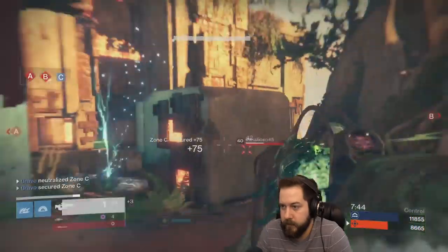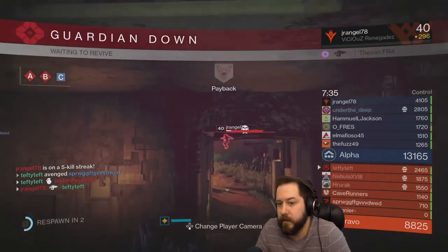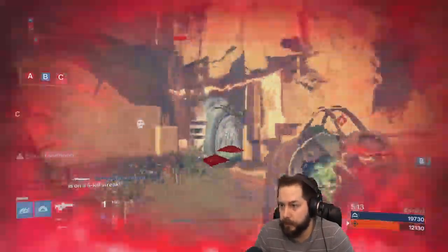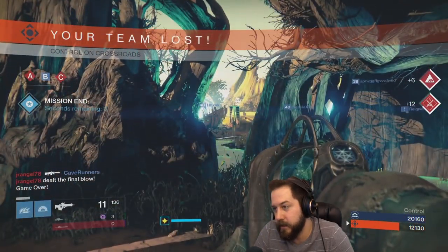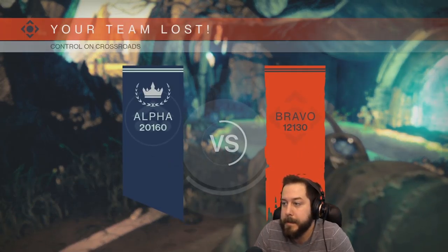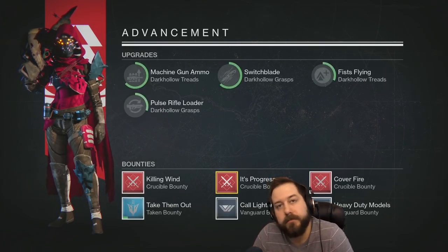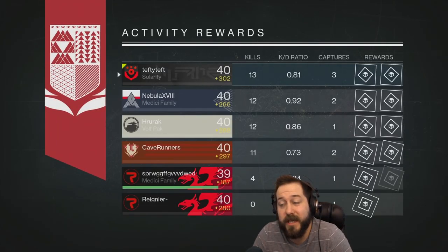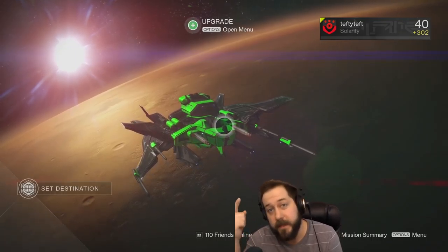I would much rather use The Messenger, the Hawkman, or a Vision of Confluence style scout rifle. The trade-off for the damage boost is just not there. Anyway, hopefully you enjoyed this episode. It's a little salty for me because the Touch of Malice is just not my type of crucible weapon. It might be your type of crucible weapon, but then again you're gonna wreck with a regular scout rifle in general if you're good with the Touch of Malice. Thanks again for watching, guys — really appreciate it. Slap the like button if you dug it, and I'll catch you guys next time. Peace.